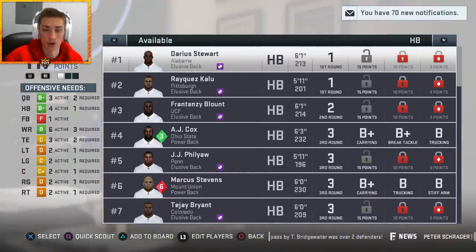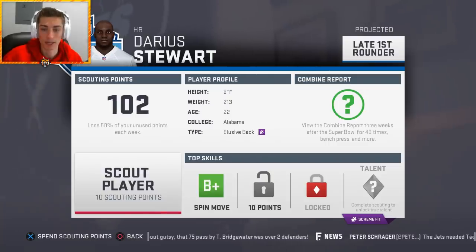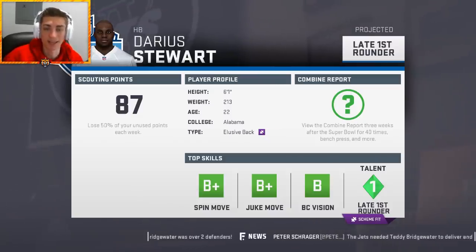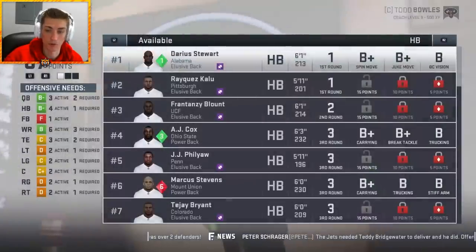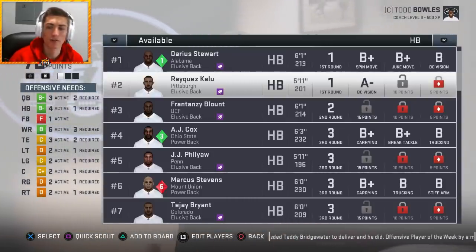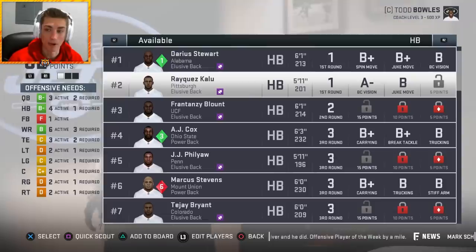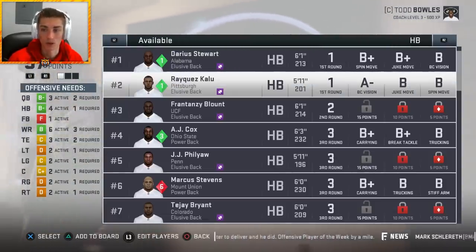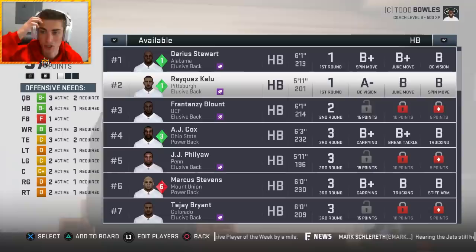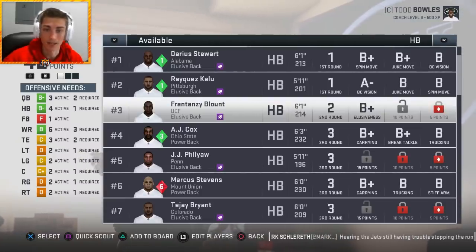The elusive backs tend to be a little better this class. Darius Stewart is very comparable to Adrian Peterson — 6'1", 213 pounds — and he is elusive: B-plus spin move, B-plus juke move, and B ball carrier vision. That is a very solid player with good frame and top three skills. You're looking at those high B-pluses. Ball carrier vision really impacts overall, so high ball carrier vision coming out of the draft, high carrying — you're going to be a better overall player. Requez Kalou has B juke and B spin — that's about the baseline I would go for one of these players. Three B-pluses would be very very good.